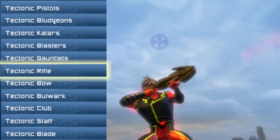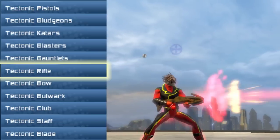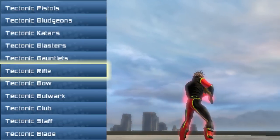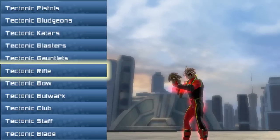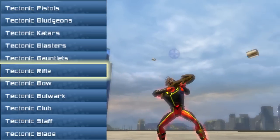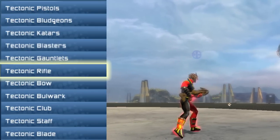Next up is the Tectonic Rifle. Same barrel style as the dual pistols, but even with the rest of the actual gun, it looks pretty nice. It still has that flower-type shape to it — maybe even some bark.